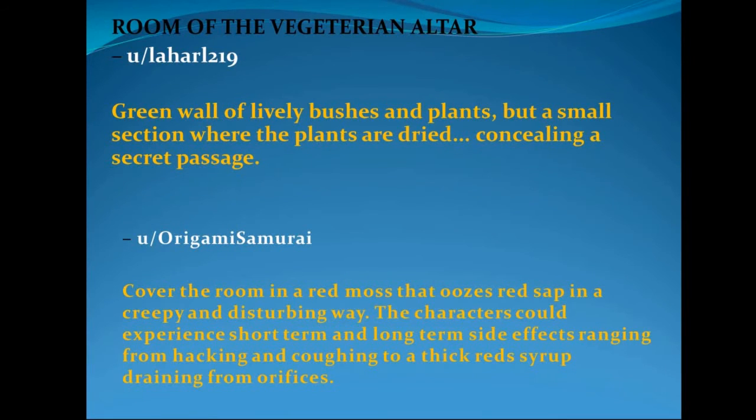A couple of extra thoughts: Laharl219 suggested including a wall that's green and full of lively bushes and plants, with one section where the plants are dried or dead, concealing a secret passage. Origami Samurai went into great detail about incorporating a red moss that covers everything and oozes like a red sap in a creeping, disturbing way. Characters could experience short-term and long-term side effects ranging from hacking and coughing to, a week down the road, a thick red syrup draining from their orifices. Really creative ideas from everybody, and I'll post a link to the Reddit thread.